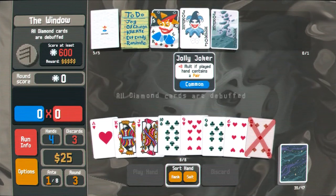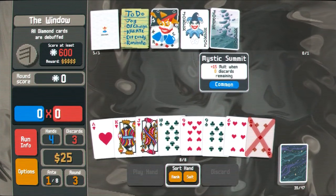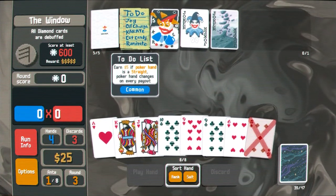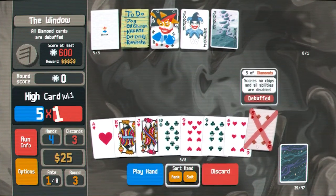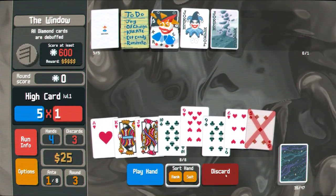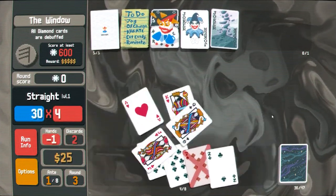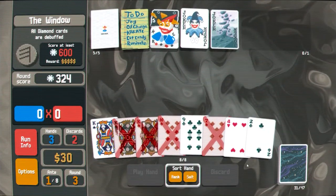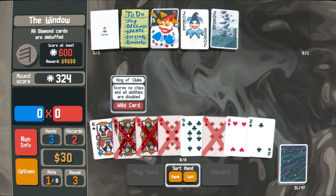Eight molt if played hand contains a pair. Plus 15 molt when zero discards remain. Earn five dollars if poker hand is a straight. Do we have straights available? Not really — we could get one actually pretty easily. Ten, jack, queen, king, ace. You're wild so we'll keep you.